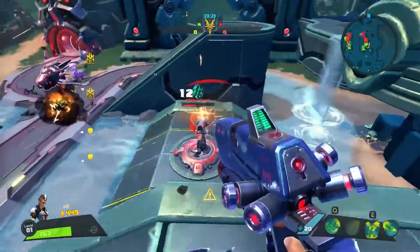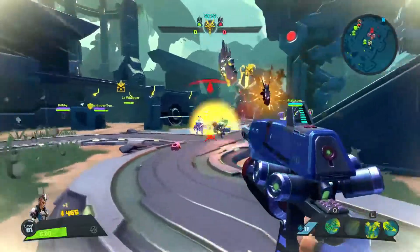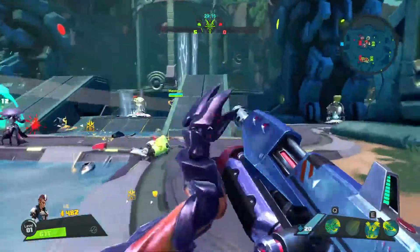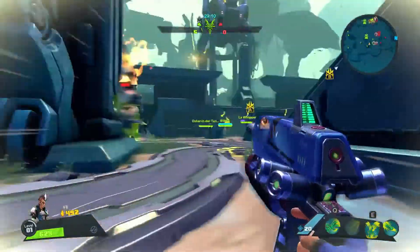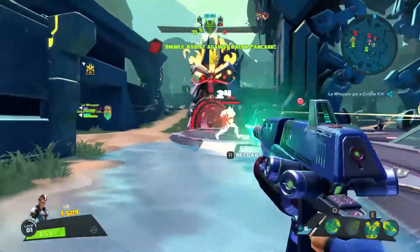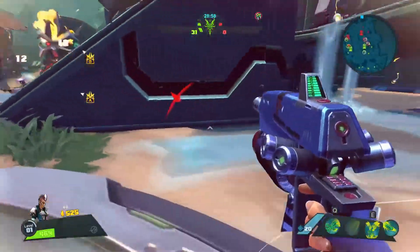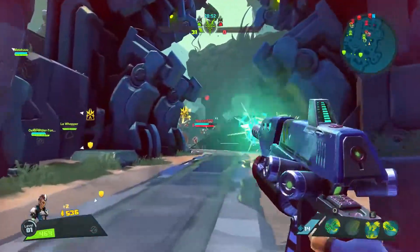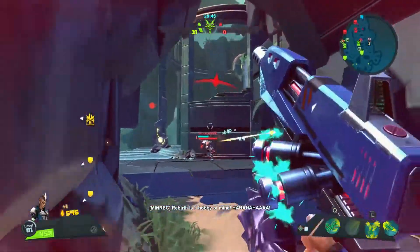I start out at the right lane with an Oscar Mike, so I'm focusing on killing the turret first, because Oscar Mike needs to get his level 2 skill to clear waves as fast as possible. I'm standing a little bit back and just spraying my poison all over the place. The enemy Oscar Mike and Caldarius are going to have a bad time, because I'm just going to spray poison all over them so they will always have to retreat. With my health regeneration, I have an advantage over them because they cannot regain health without leaving the lane.